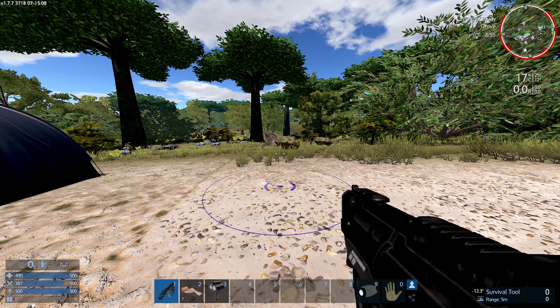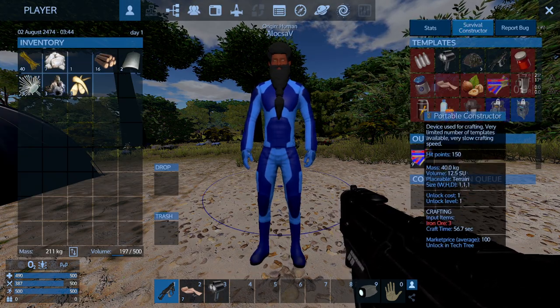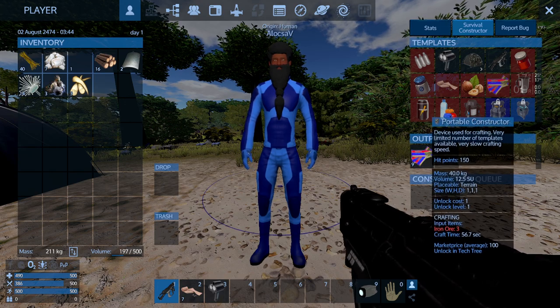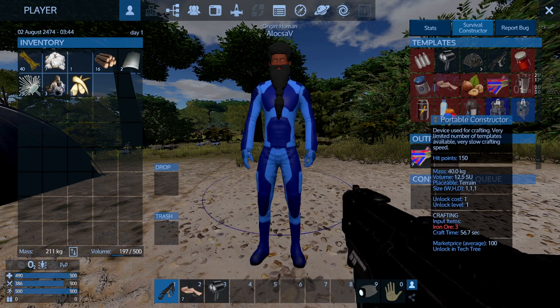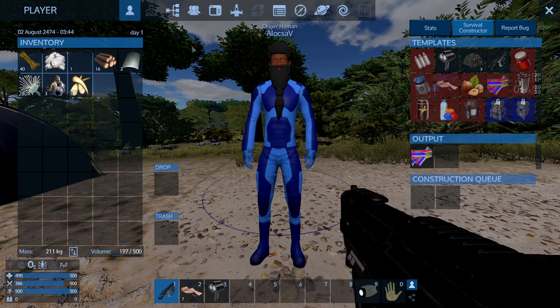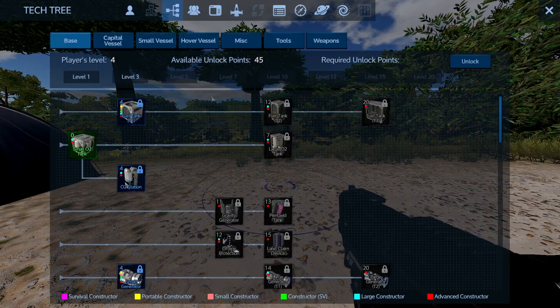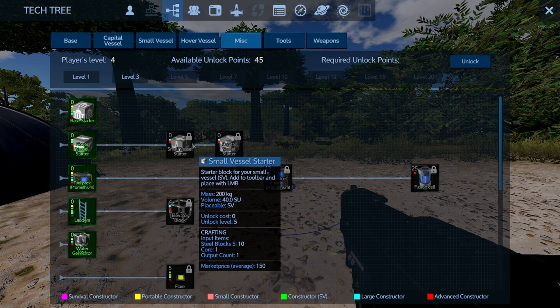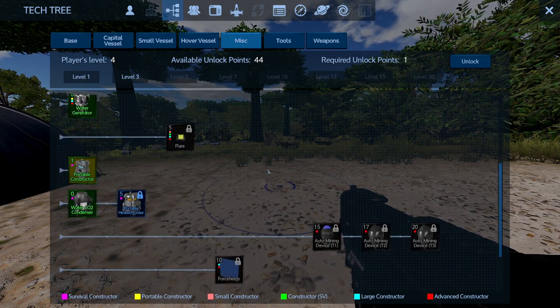What you do is open up with Tab your inventory, go to Survival Constructor, and you'll find the Portable Constructor here. It has a little lock symbol, so I'm gonna have to open up the tech tree, which I can do by clicking this button up here or pressing F3. Once I open up this menu, I can go to Mist and scroll down to unlock the Portable Constructor.